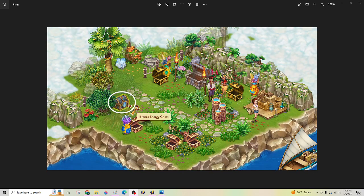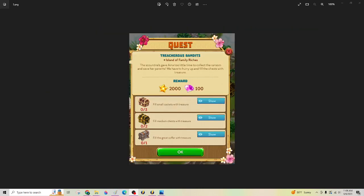When you first get to the island, hidden behind the big tree that's there, there is a bronze chest. You're going to be chopping down these trees and picking up treasure — you can see the treasure here — and then filling these chests. Once you get all those chests filled, that will be the end. Here's the quest for that — it'll be on your left sidebar to fill all of those chests.